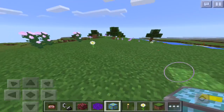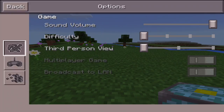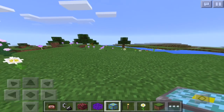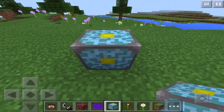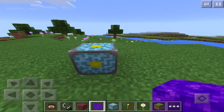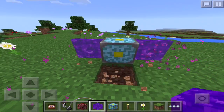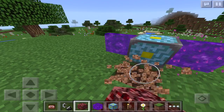Once you get your two items, you'll want to start building. First, make sure you're in Peaceful mode — which I am right now, as you can see. Place down your Nether Reactor Core just like this, then take two Nether Portals and place one right here and another one right here. Break off this block and place down some Nether Rack, then go to the other side and do the exact same thing.